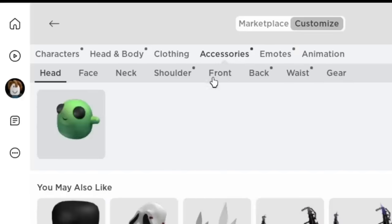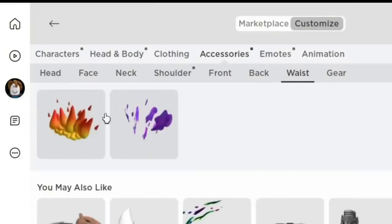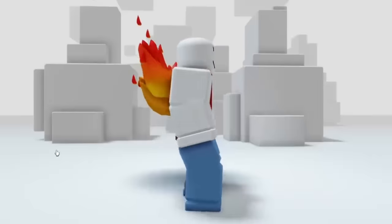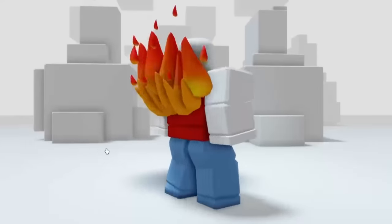For the red item, go to accessories and back. It is a super cool red slash orange fire accessory. It is a nice red item, and there are better red items to come, so watch until the end.